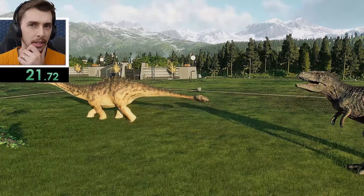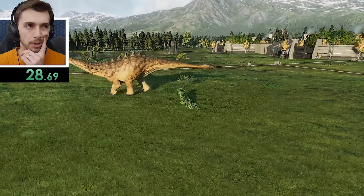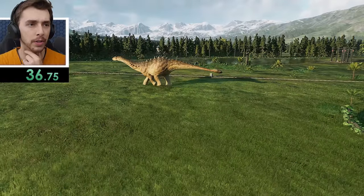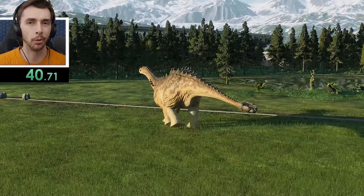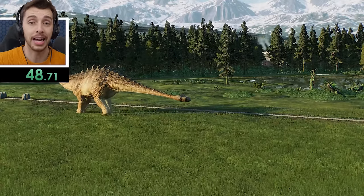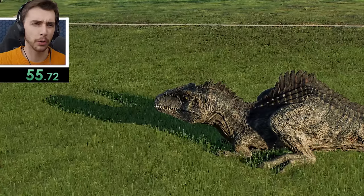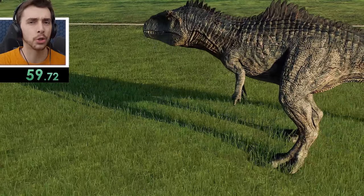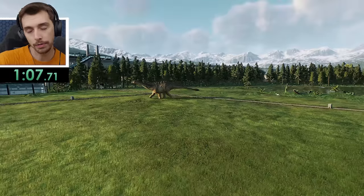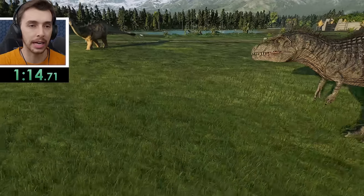Do you think possibly that the Indoraptor might be able to kill it? That could be interesting. I think maybe we'll give Indoraptor a go just to see if it's even possible. Ankylodocus apparently dislikes Indominus Rex and Scorpius Rex specifically, but it doesn't like Acro and Carchar at the moment either — I'm assuming any large carnivore. One minute on the clock — so it's around about two minutes that we see the attack come in from the large carnivore.